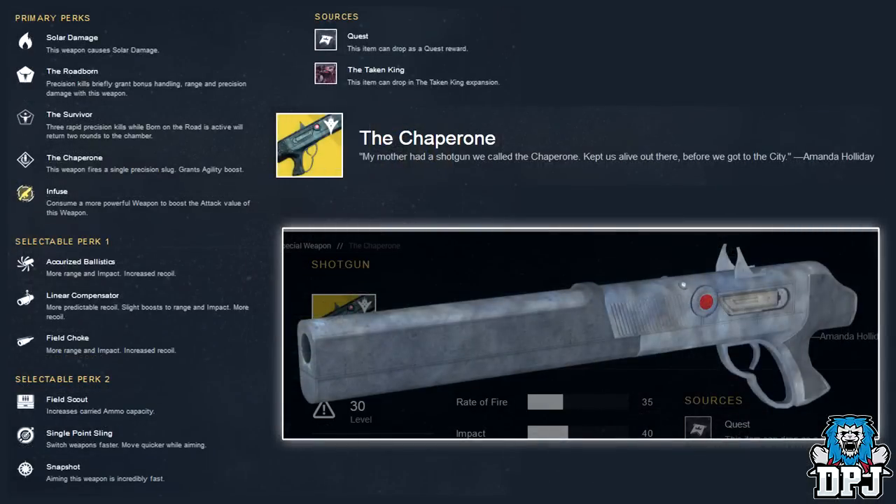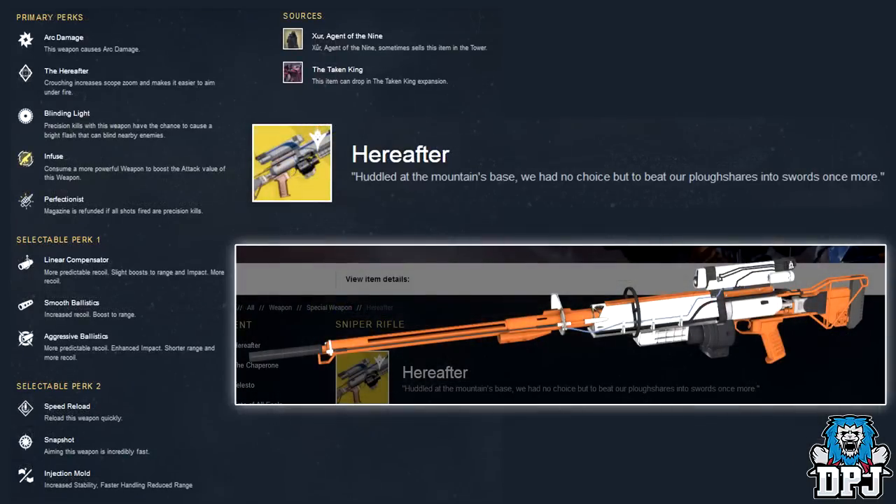Next we have The Chaperone — the Tex Mechanica shotgun offering solar damage. Subtitle: 'My mother had a shotgun we called The Chaperone — kept us alive out there before we got to the City.' Primary perks are The Road Born — precision kills briefly grant bonus handling, range, and precision damage — The Survivor — three precision kills while Road Born is active returns two rounds to the chamber — and The Chaperone — this weapon fires a single precision slug and grants an agility boost. Selectable perk one: Accurized Ballistics, Linear Compensator, Field Choke. Selectable perk two: Field Scout, Single Point Sling, Snapshot. Obtainable as a quest reward.